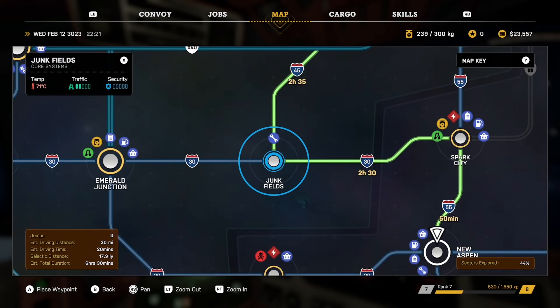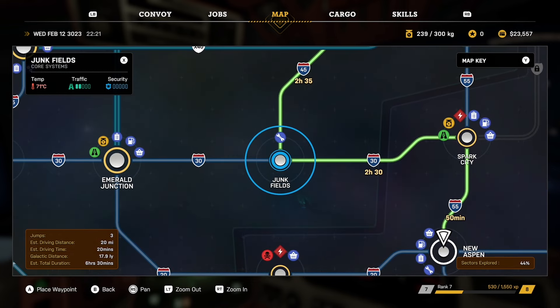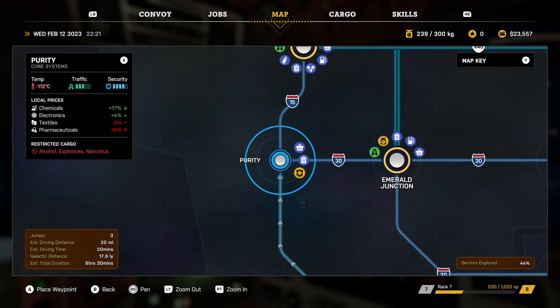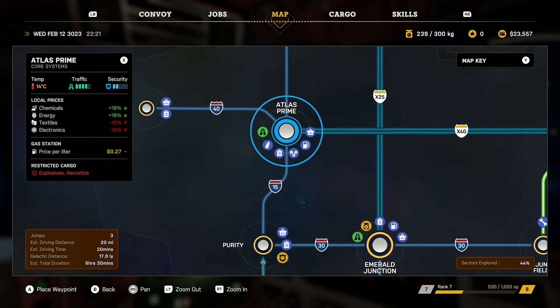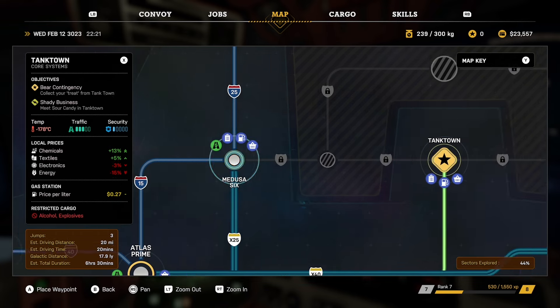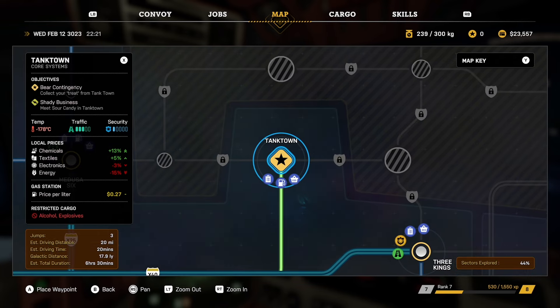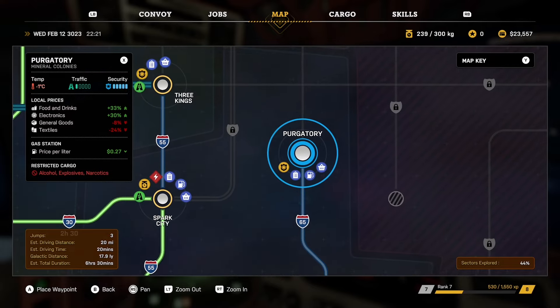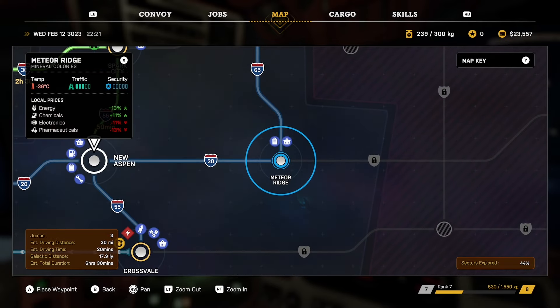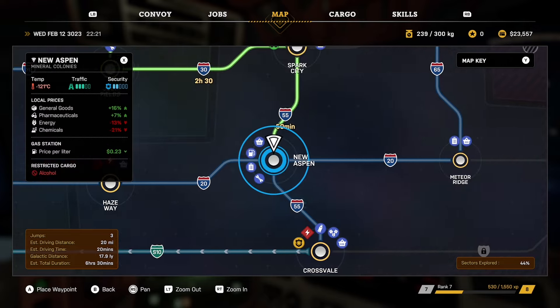In this video I chose chemicals in the form of fuel and sold them to the city south of me, so you can see what I bought them for and what I sold them for. I'm currently in New Aspen and I will be selling to the city south of me, Crossvale.